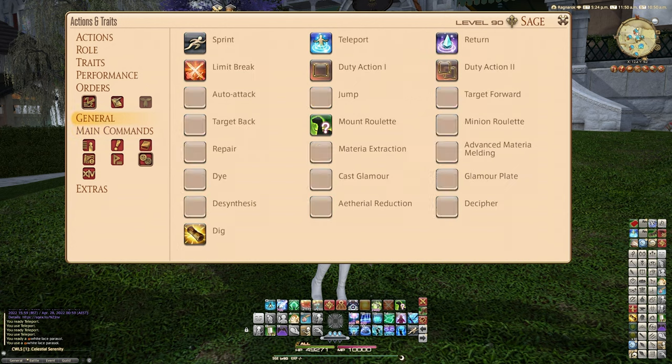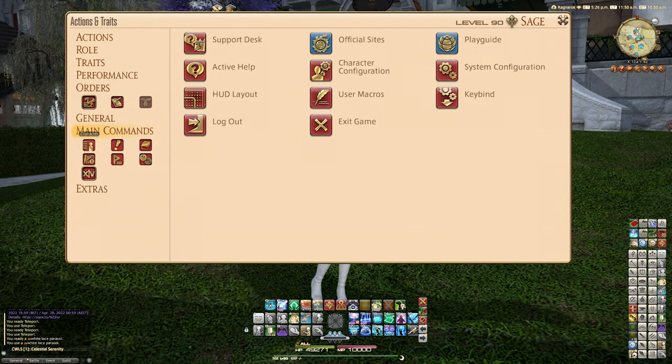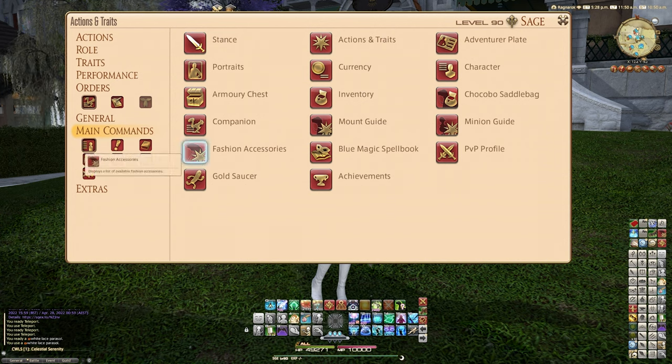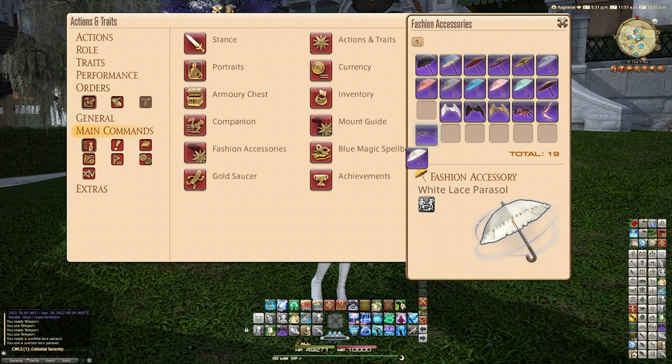As you can see, if you go into your character menu over here on the main commands tab, you'll see fashion accessories. This is where it's stored, like every other parasol we've acquired. And yeah, this is basically what this looks like.